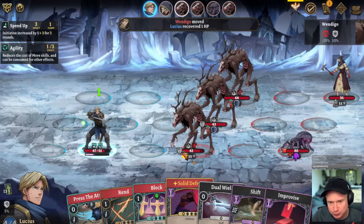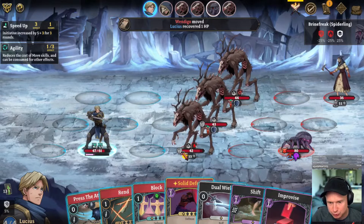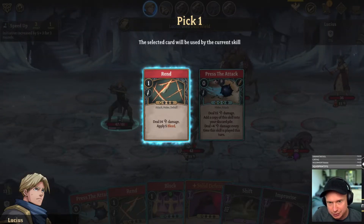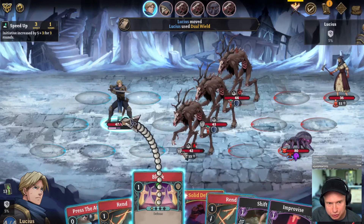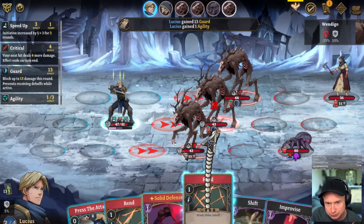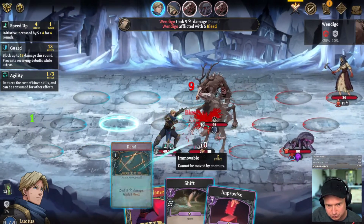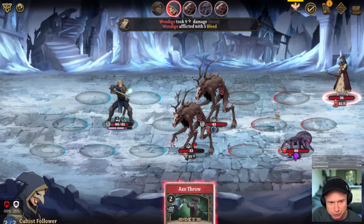If I move up one, I trade 11 for 15 and get out of the way of this thing — those are all good for business, so I'm going to do that. That uses my agility. I will dual wield — I think rend. I don't want press attack to get too crazy in there. I think I can just use this block to protect myself. I'm pooling SP; I'm not going to spend solid defense this turn.